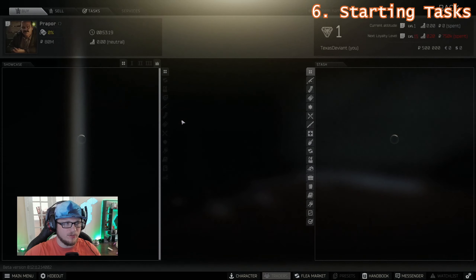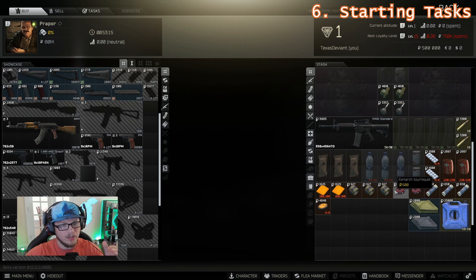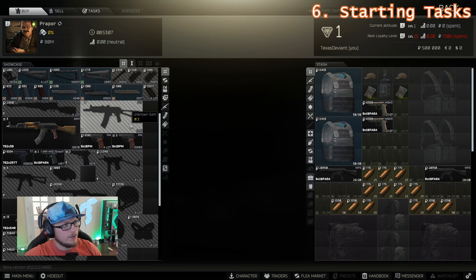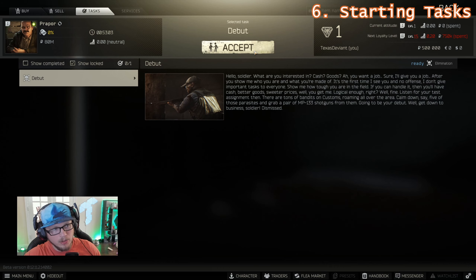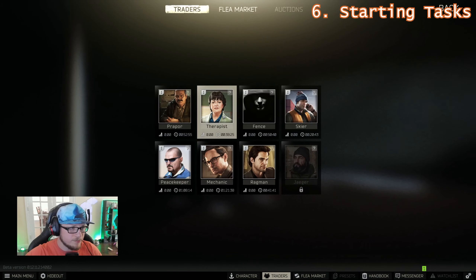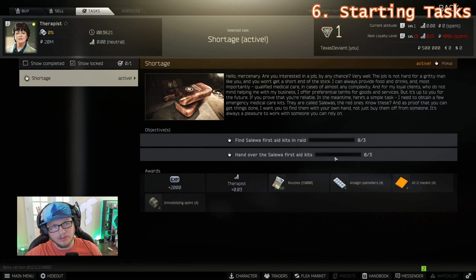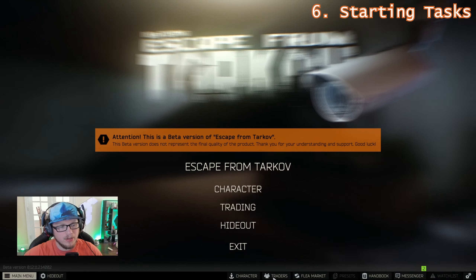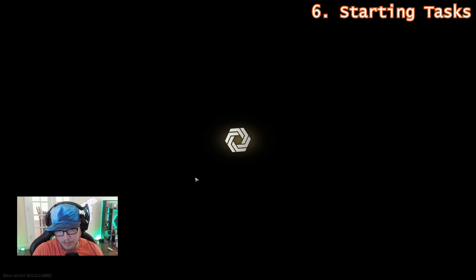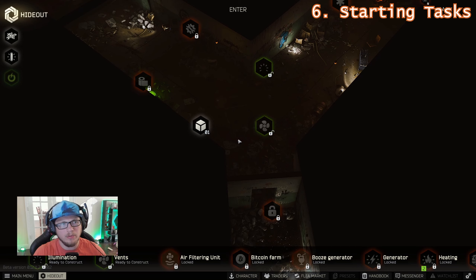Before we proceed, we have two things to do. First, we'll come in and identify all the unidentified items in our inventory. Second, accept the starting tasks. Prapor's 'Debut' quest wants you to kill scavs on Customs and collect MP-133 shotguns. Therapist's 'Shortage' quest wants found-in-raid Salewa kits. A found-in-raid item must be spawned in that raid and extracted alive with you — if you die, you lose it or its FIR status unless it's in your secure container. The MP-133 shotguns don't need to be found in raid; you can actually buy them from Jaeger, which is why you want to unlock him early.